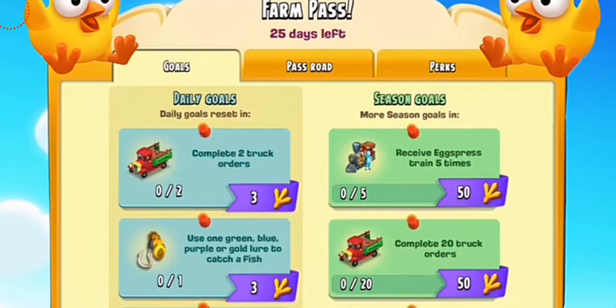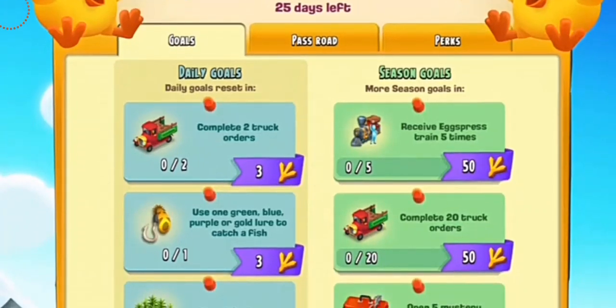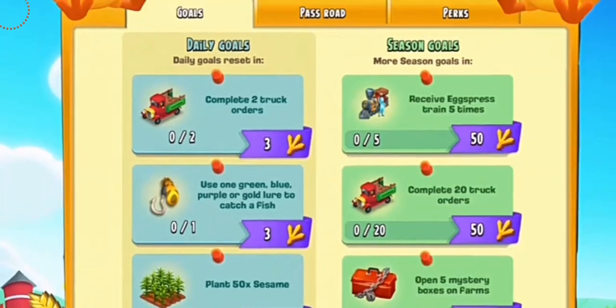There are two sections: the daily goals and the season goals. The daily goals reset every 24 hours and the season goals reset every week. The daily goals are easy — for example, complete two truck orders and get three points, use one green, blue, purple, or gold lure to catch a fish for three points, or plant five sesame for three points. It's pretty much the same as what you do for your valley points. The season goals are more difficult and give more points — for example, receive express train five times for 50 points, open five mystery boxes on farms, and complete 20 truck orders.